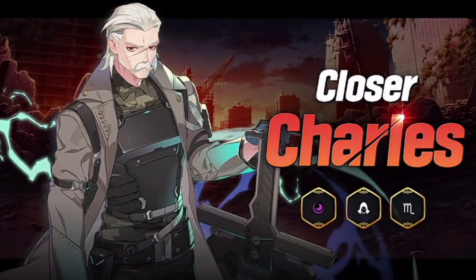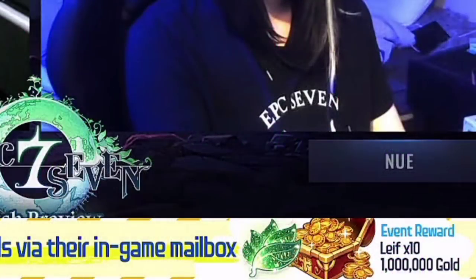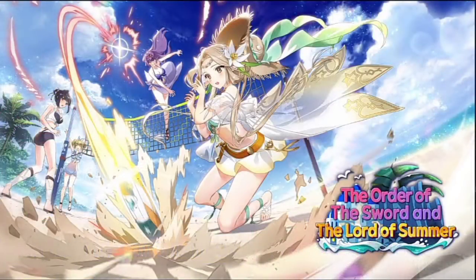I'm super excited about all this stuff and I'll be showcasing all of them, so stay tuned. The mystic summon rotation is Closer Charles with Tempest Serenica — very powerful combo. We're getting 10 Leifs and a million gold just for logging in. Side story: The Order of the Sword and the Lord of Summer, with Summer Iceria releasing later on as well. Let us know what you think in the comments. If you're looking for an emulator or a new phone, check the description.